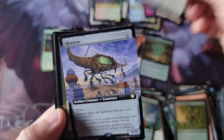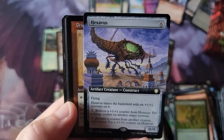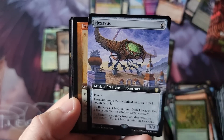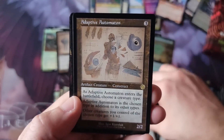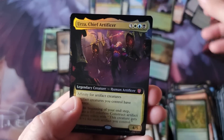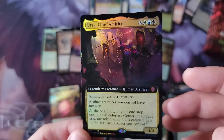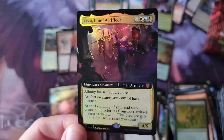Another Shield — very nice. Hex — so I'm assuming this is like a tetra version where you get six counters instead of four, kind of a throwback meme card, which is cute. Ivory Tower, Adaptive Automaton, Optimist Prime, and of course ending on — oh, what is this? I haven't seen this bad boy. Urza, Chief Artificer — whoa! Six drop, 4/5, affinity for artifacts. Artifact creatures and creature control, menace. At the beginning of your end step, create a construct token — this creature gets +1/+1 for each artifact.